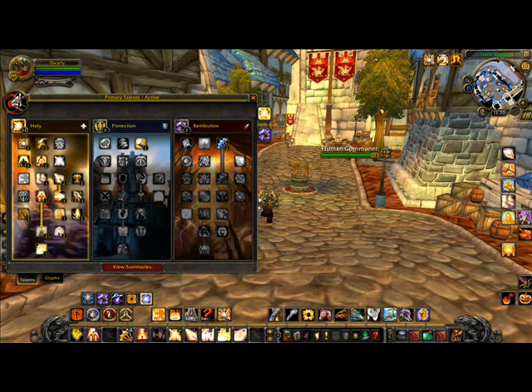Divine Light — big, big heal — is for when someone's at about 40% health but it's stable: they're low health but there's not too much damage coming in. Honestly I think it needs to do a bit more healing. Then we've got Flash of Light, which is a very short cast. It does cost quite a lot of mana, but it does a lot of healing — and it's for incoming healing that's coming in extremely quickly.